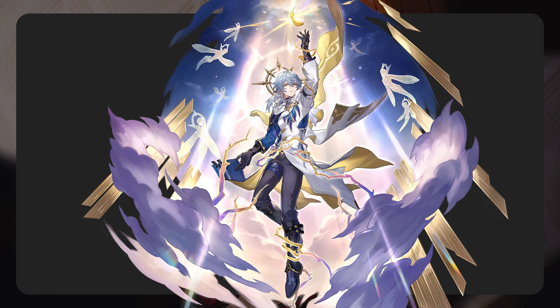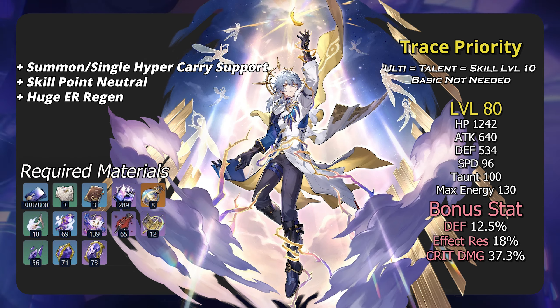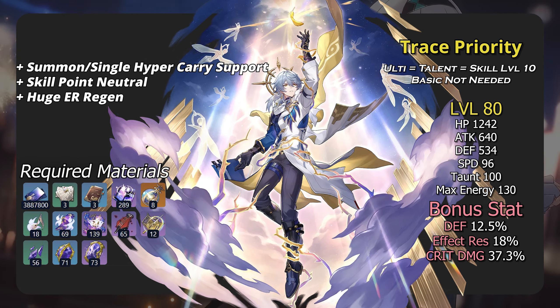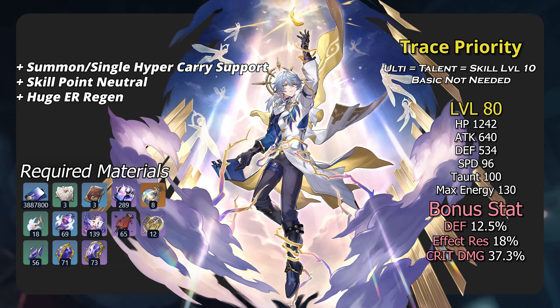I won't delve into their abilities since I assume everyone knows how they work. For an overview, Sunday has the imaginary element and follows the path of harmony. He's basically an SP-neutral Bronya with equal or slightly higher DPS, but for DPS units that have summons, he is in his own league.